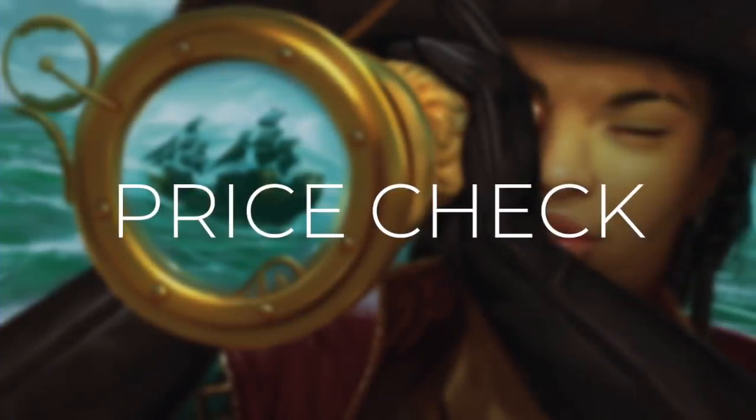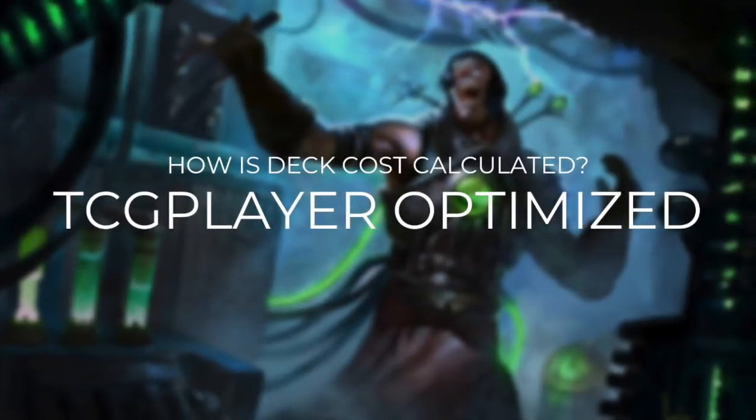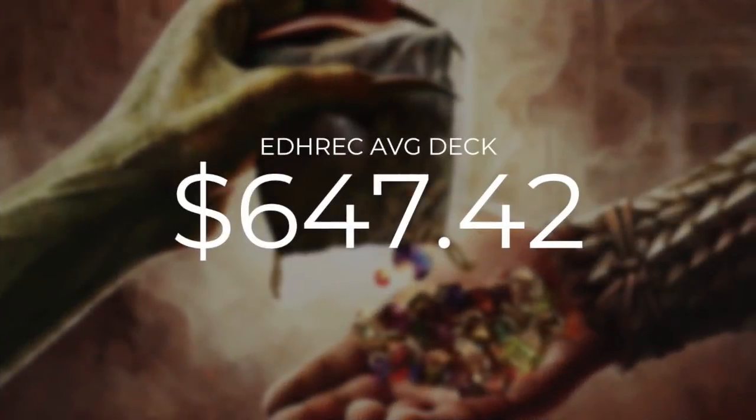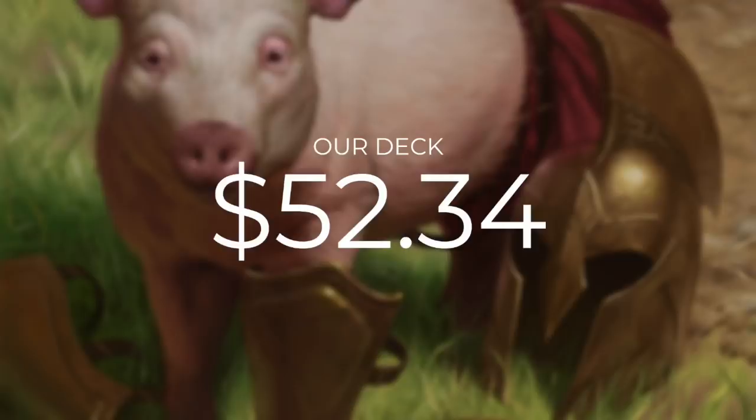Now that we've gone through every single upgrade, let's do a quick price check. A quick reminder that our deck costs are calculated using TCG Player Optimization, optimizing with even heavily played and damaged cards because those cards need a home too. The average Child of Alara EDH deck is going to set you back $647.42. Even with our upgrades, our deck is going to be much more affordable, coming in at $52.34. Just a quick reminder that our deck cost doesn't include our commander because it is a commander-excluded episode.